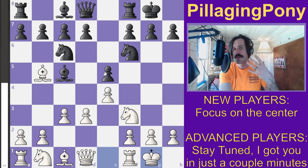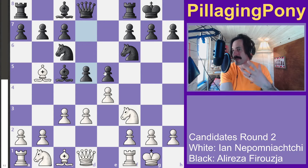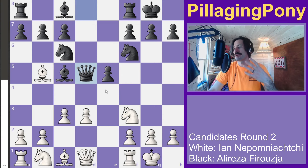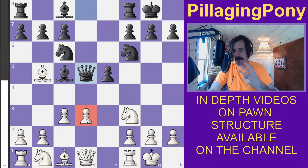Both players castle to have that king safety. Elireza strikes immediately in the center, and after captures, this pawn is what they call a backwards pawn — it doesn't have any pawns right behind it to support it, so it's a bit of a weakness. It's hard for this pawn to move forward.